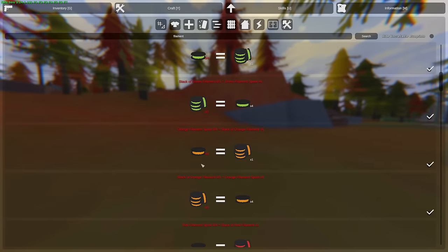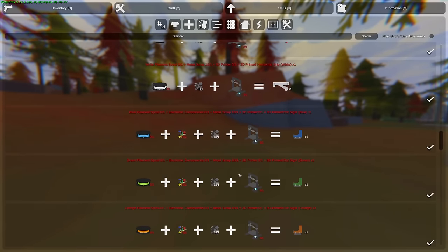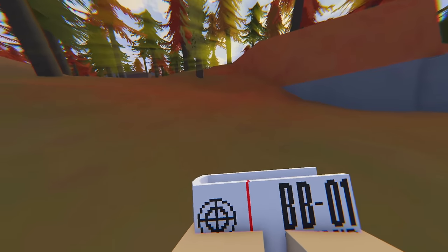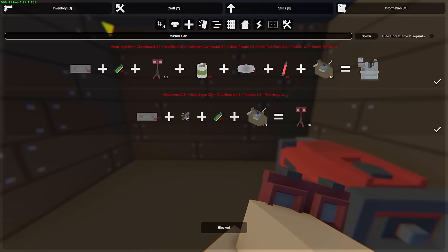Next we have filament spools which can be stacked into plastic scrap. If you salvage a filament spool you will get 4 scrap. You will also notice there are various books around the map which, if you read them, unlock more items that you can craft. You can also craft generators and work lights instead of just finding them in construction areas.